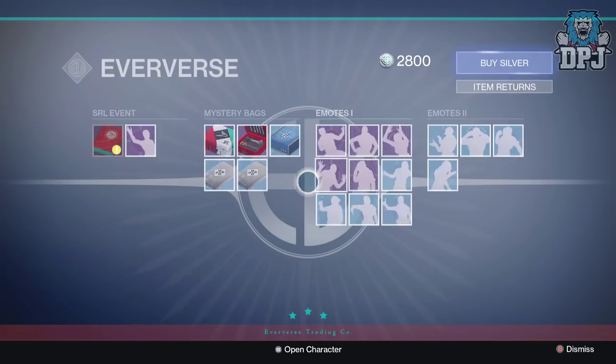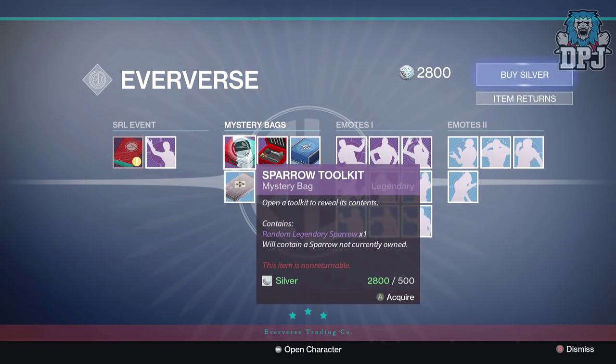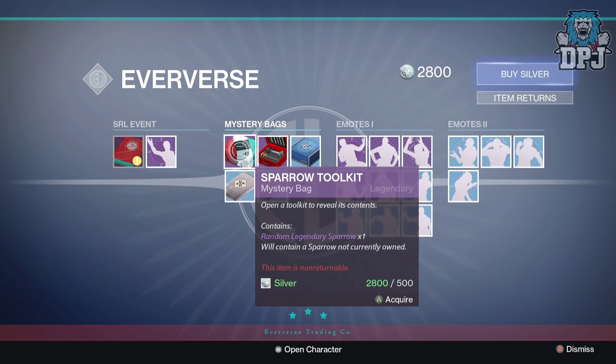Getting straight into the video — I think they cost 500 each, I've got 2800 so I can buy five of these bad boys and still have 300 silver spare. I haven't actually had any new sparrows yet, I'm still rocking the dodgy old ones. I just want to look good, I want to roll good — and these are guaranteed to give me a sparrow I don't currently own. I think there are eight new ones in total, so I'm definitely going to get five new sparrows.